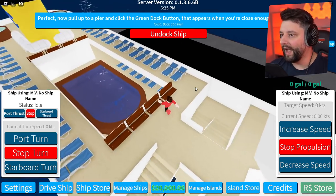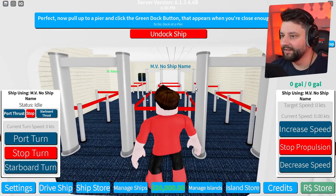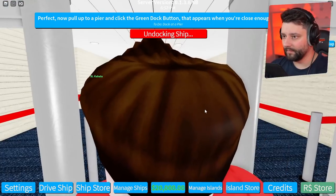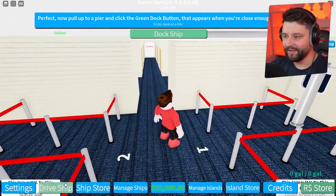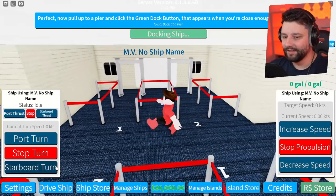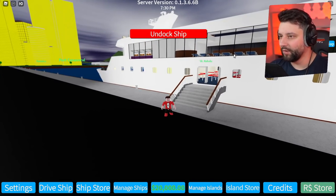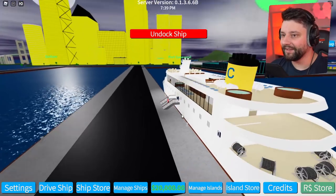Oh no way — it actually gives you stairs to walk in! That's actually kind of amazing, isn't it? So we can undock the ship — undocking ship — which actually gets rid of the actual little staircase. Which is kind of cool. We could dock it back up again — will it open it up? Yes, it actually does! That is amazing. So we've actually docked this ship right now. I can skip the tutorial because I feel like I pretty much know what I'm doing.